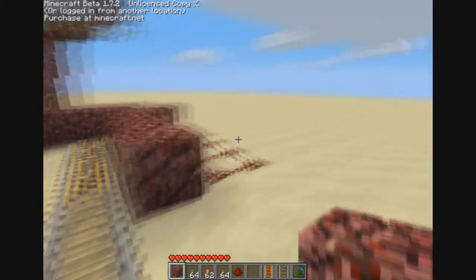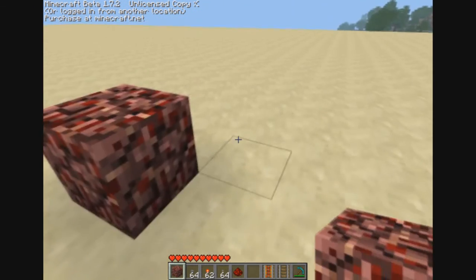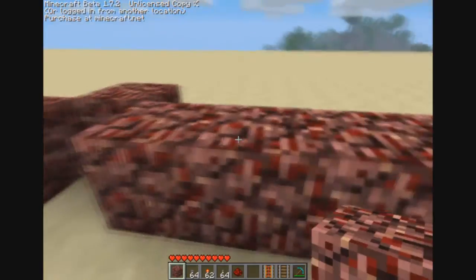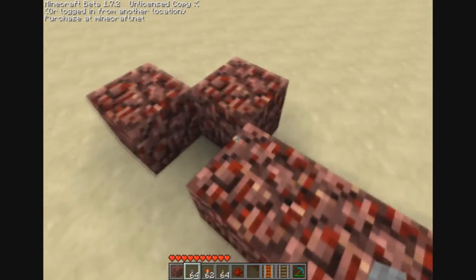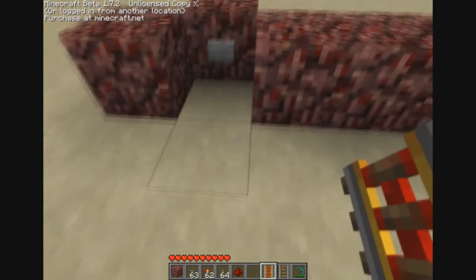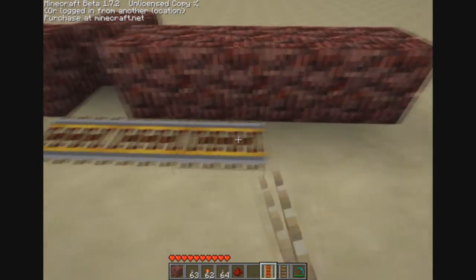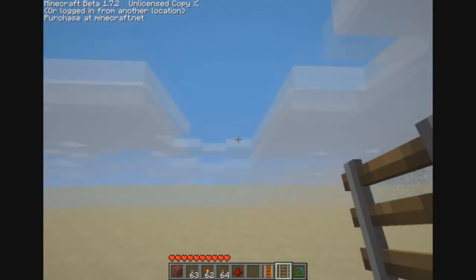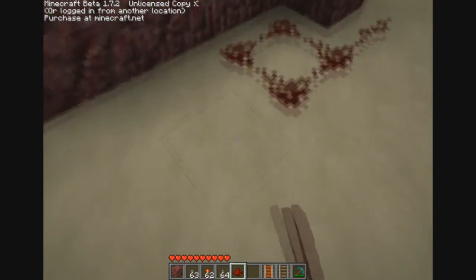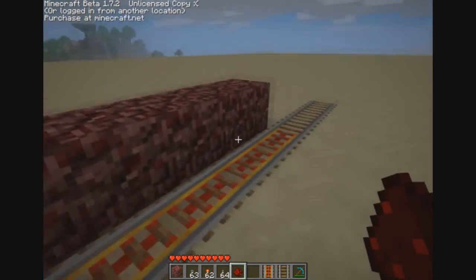First, do the button system. These blocks are just to hide the redstone behind them. Place the button here and put some powered rails here. And there goes the railroad all the way there. Now connect all this with redstone.